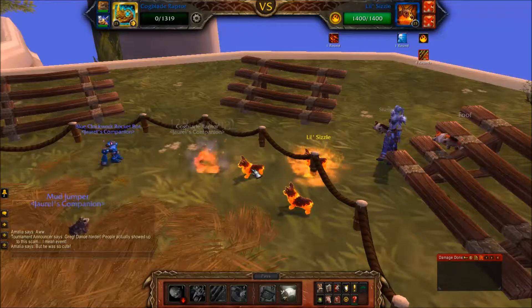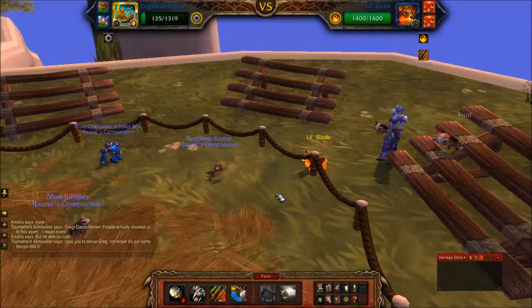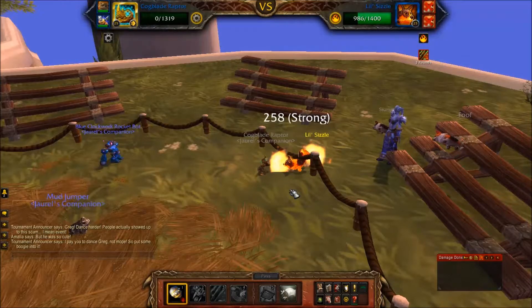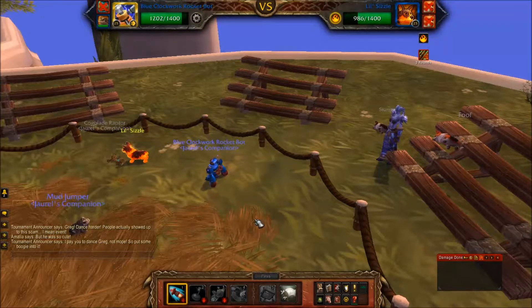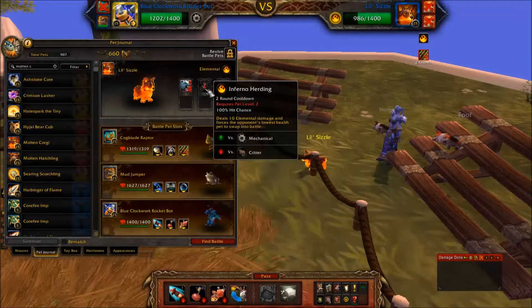They hit six times in total so you only really avoid two puppies, but any bit helps. Now that that's done, Cogblade Raptor is still up thanks to the passive. Maybe I can get another hit or two in with Batter - it doesn't deal as much damage against elemental pets, but something. I have two pets almost at full health. Oh look - Blue Clockwork Rocket Bot was switched out, not by me - it was Inferno Herding.